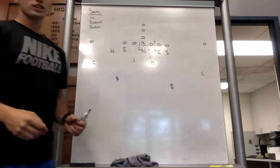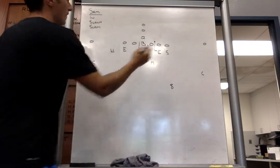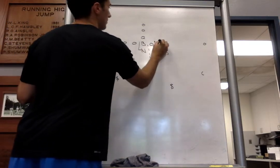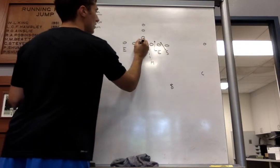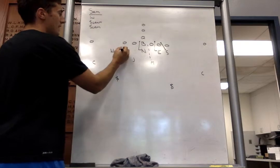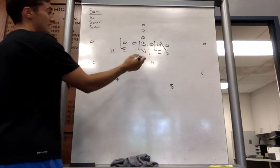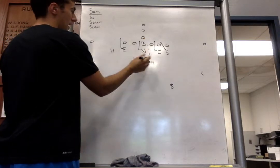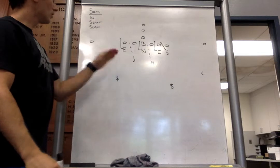Just like Will, we can go Sam-Slant. On Sam-Slant, the end is going into B-gap, the nose goes to the opposite A, and the Will end is going into opposite C. Mike is responsible for A-gap, and Jack will be responsible for B-gap.